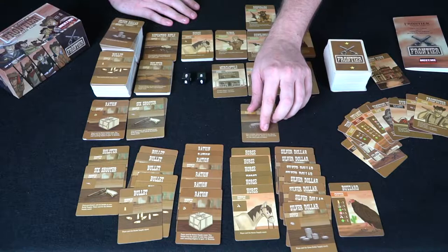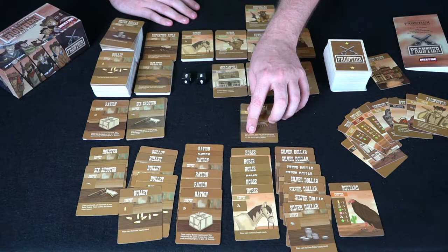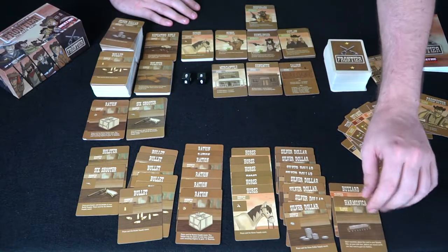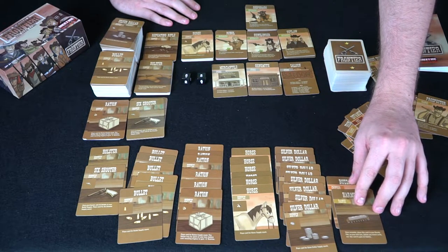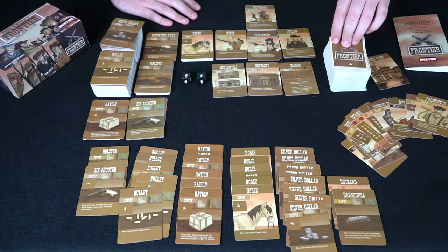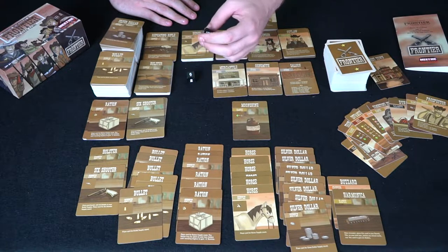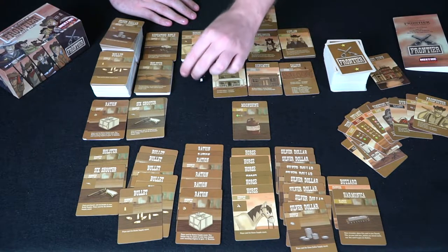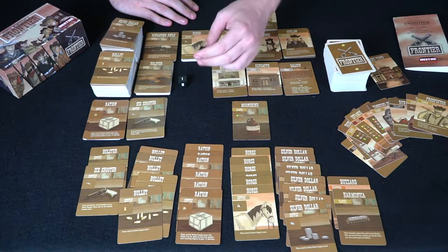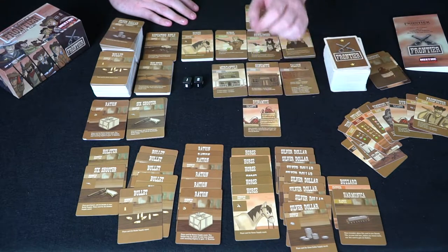Drawing a harmonica card: once revealed, place it in your bounty pile and on your next turn use it to gain two bullets. A moonshine card gives another stamina — very useful, so stamina goes up to 12. Dynamite: when revealed, shuffle it back into the deck. If you reveal it again you lose six stamina — a good way to lose the game quickly.